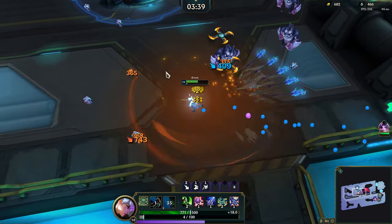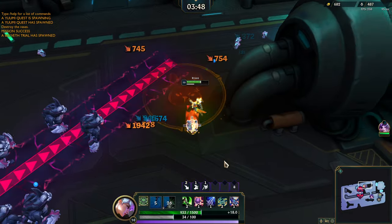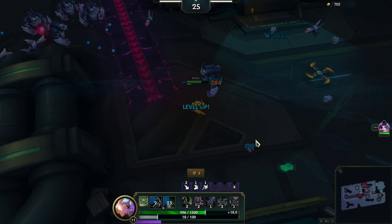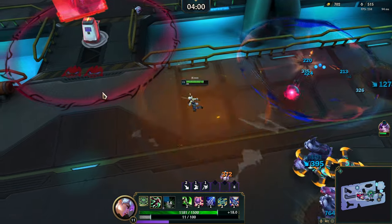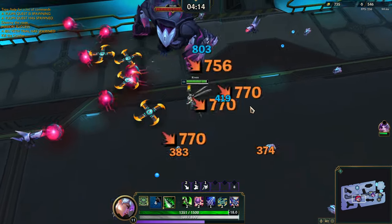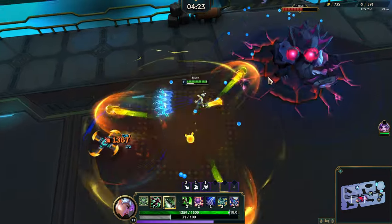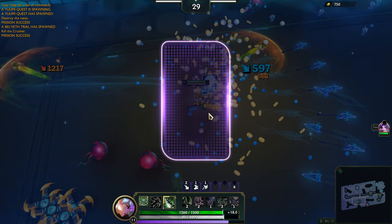It's a Belveth trial — this is my last one I need for Xia. I need to earn it. Brett offers to let me solo it. My first thing is to make it over there — if you could pull this boss off of me. This is a Nocturne, he's chunked a little. He's dead! This is a terrible Belveth trial by the way — it's on a bridge. I kill the crusher. I've got so much movement speed and dash ability — I'm ready for the trials. The trample hurts, but let's go!